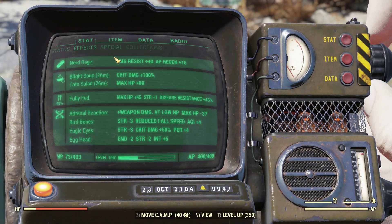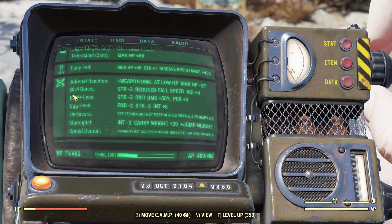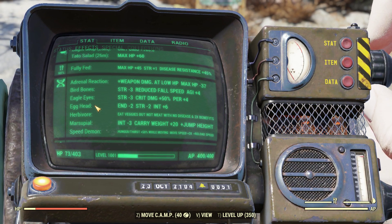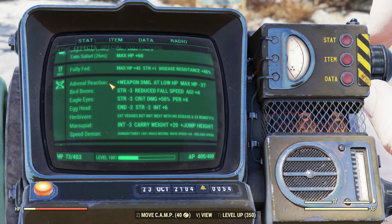As for mutations, I have Adrenal Reaction, Bird Bones, Eagle Eyes, Egghead, Herbivore, Marsupial, and Speed Demon. Those are all the main ones you want for a Bloodied Stealth Commando. I wouldn't recommend getting anything else, because other mutations can negatively affect things like accuracy.